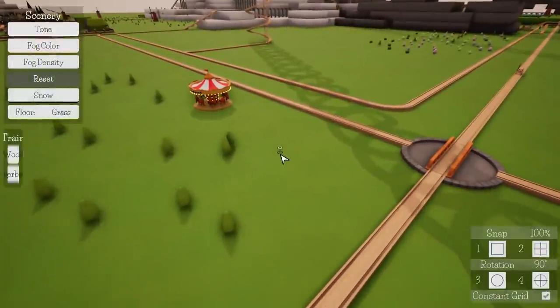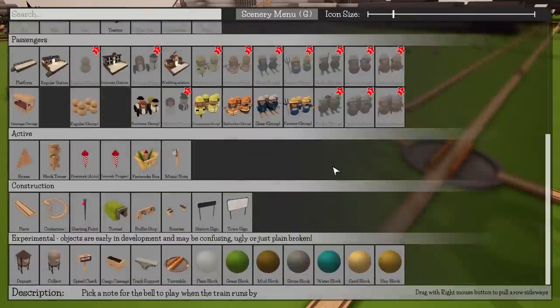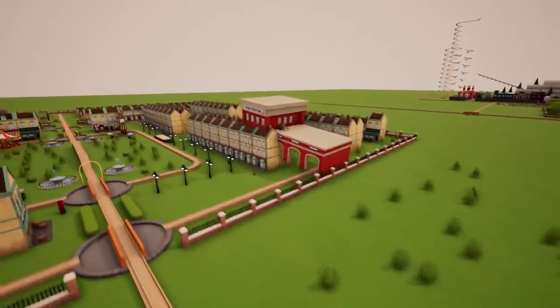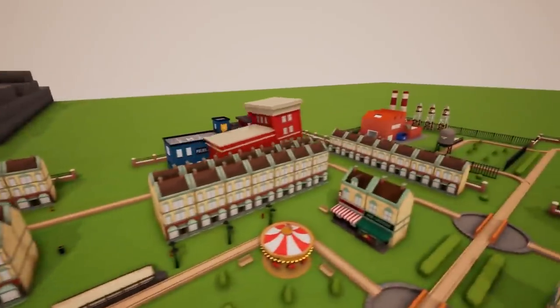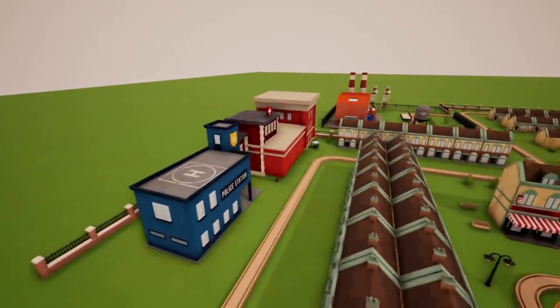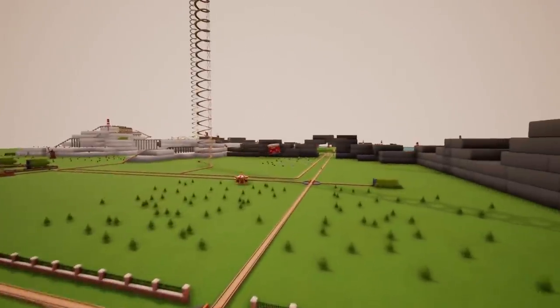I always get excited when I see new Trax updates. So what we have here — let's open the toy box up. We've got one new building, and I don't know how this wasn't already in the game. This is a fire station, and it's actually quite magnificent looking. It might possibly be one of the biggest buildings besides the factory, and we're going to have to redo some of the city in order to fit one of these in here.